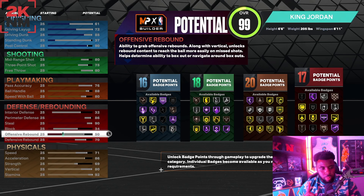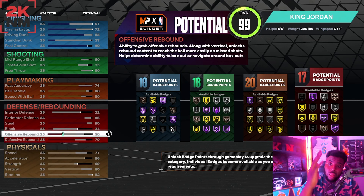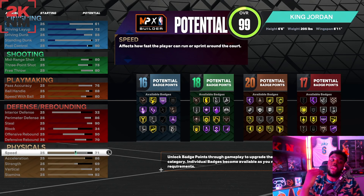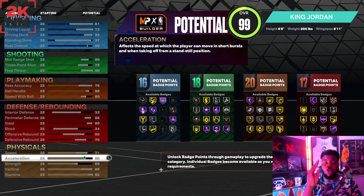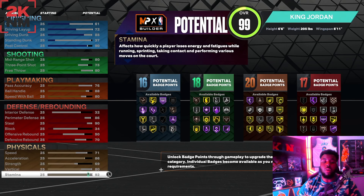Block at 34, offense rebound at 50, defense rebound at 70 — I went higher on defense rebound because when my center shoots I want to grab the board. Speed at 71 — but speed doesn't really matter this year. What matters is acceleration at 86, that's what gives you speed boosting. Strength at 69, which is what gets us brick wall on bronze. Vertical at 80, stamina at 92.